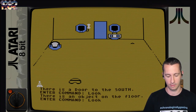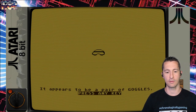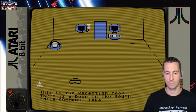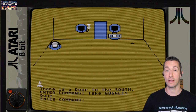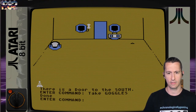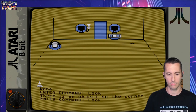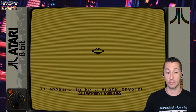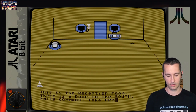There's an object on the floor. Looking at the floor, it appears to be a pair of goggles. I just type T and 'take' works. A fresh new take on the adventure genre. There's still a door to the south. Typing L for look again — object in the corner. Looking at the corner: it appears to be a black crystal. We'll pick that up too.